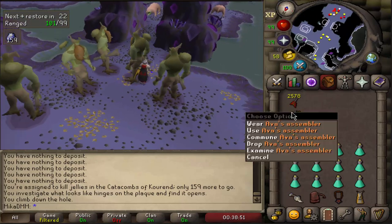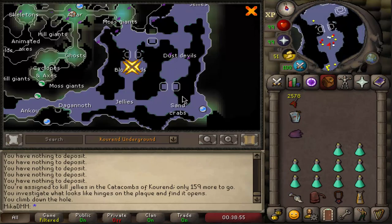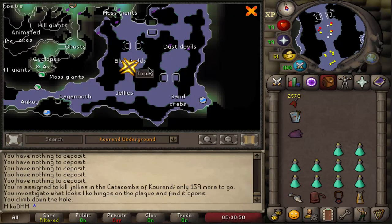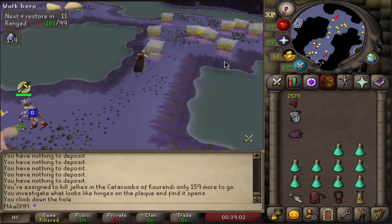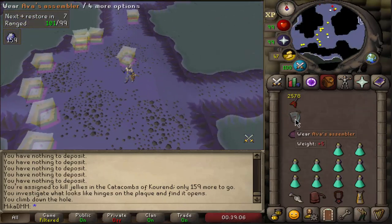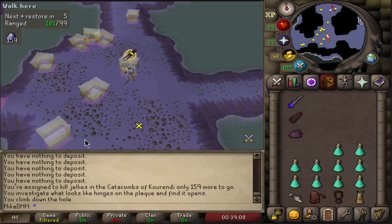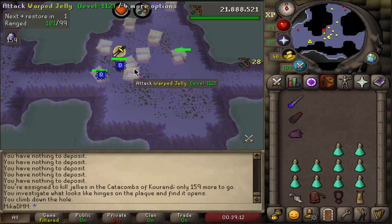Obviously have some darts and Ava's assembler. You can kill Jalice either here or here — so that's gonna be the north or southern part of the catacombs. If you're not sure how to get to the catacombs and you don't have a Xeric's amulet, look up a separate guide. I'm pretty sure everyone knows how to get to catacombs at this point.